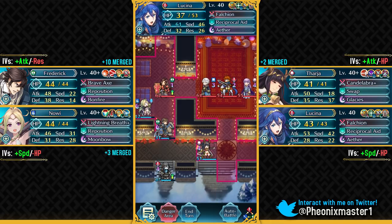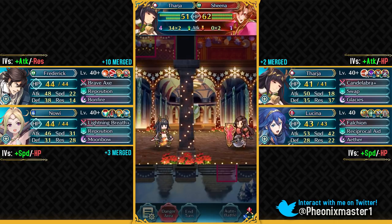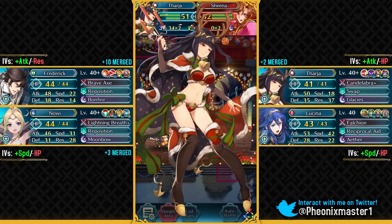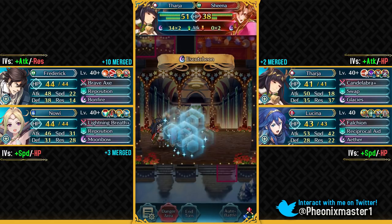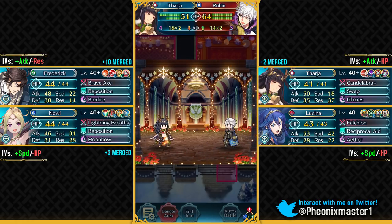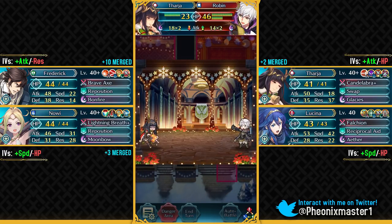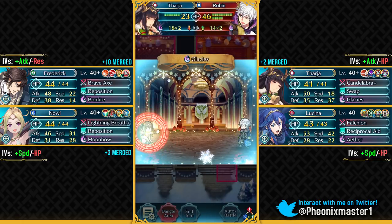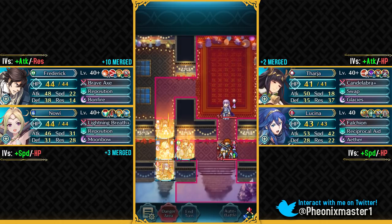Let's move back with our units. I'm gonna have Tharja go here and swap places. Sheena is gonna be attacking my Tharja and she's gonna get destroyed. Male Robin cannot really do too much to us because Tharja is just so bulky. Robin is gonna be attacking her now — only 28 damage. Glacies is probably not gonna be enough to take him out... or is it? Yeah, that's enough to take him out! As you can see, Tharja can even deal with the boss of this Tempest Trial.